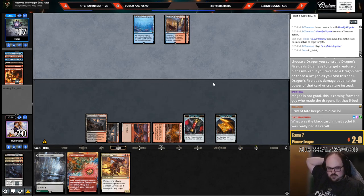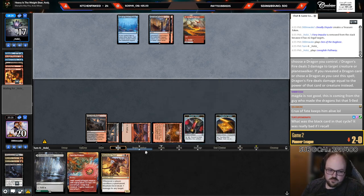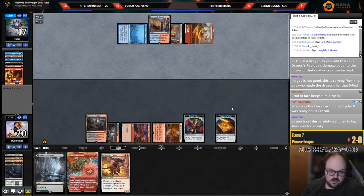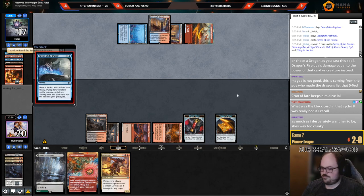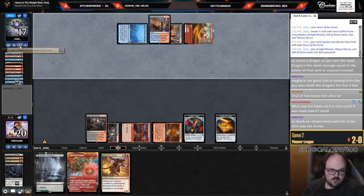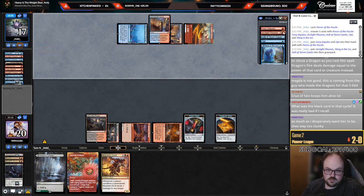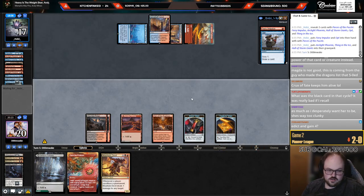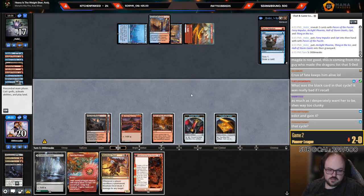I don't know if I want to discard this land — it's kind of good to keep it with the Den. Also keeping the Blood token with Mayhem Devil isn't bad, so I'm probably just not going to use the Blood token here. If I draw another land I can do it. I don't want to fire up the Den if they hold up mana, especially when they just read the Impulse. So we'll just chill. Corvold would be insane.